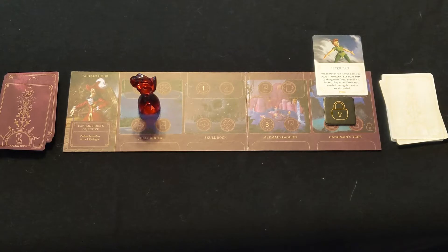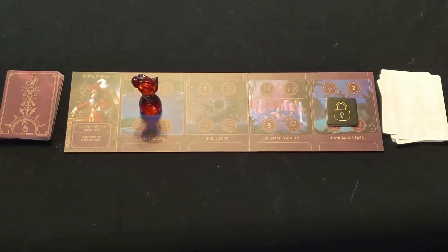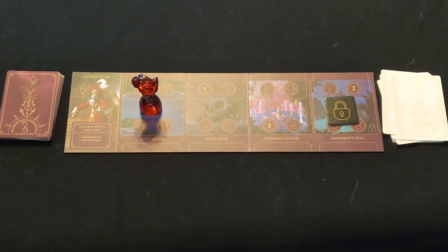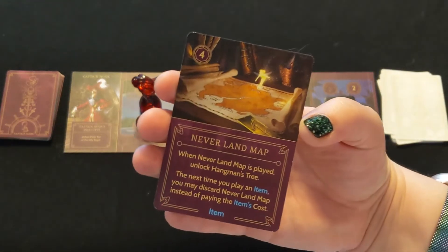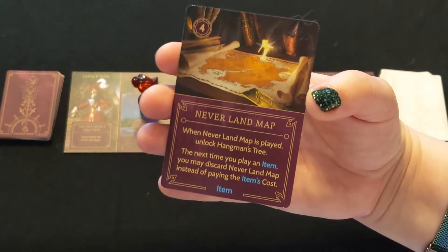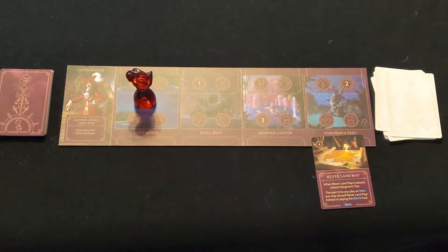Speaking of tasks, your first priority should be to unlock Hangman's Tree. The only way to unlock Hangman's Tree is to play Neverland Map. Neverland Map costs 4 power to play and immediately removes the lock from Hangman's Tree when played. This card stays in your realm for the time being and can later be discarded to pay for another item card of your choice.